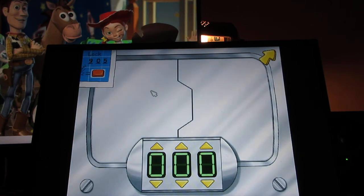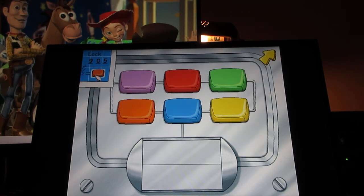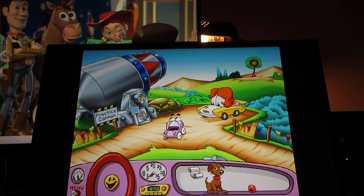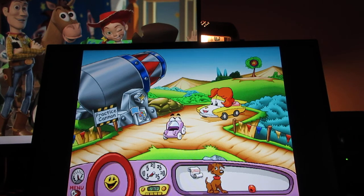What you gotta do here is look very carefully at the top left-hand corner of the screen and remember the combination, plus the color. Like here it says 905 — you never know what the number is going to be whenever you play this game. So we dial nine, then five. Now you just gotta pick the color. There are six of them; we need the color orange here. Then move the cursor to the bullseye target.